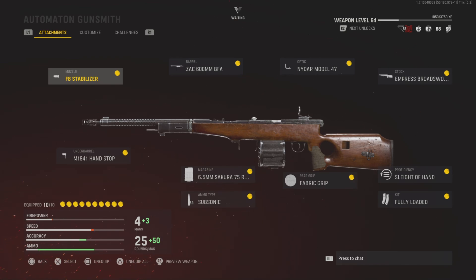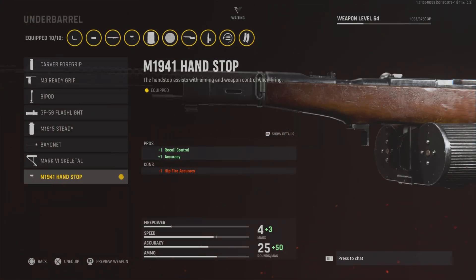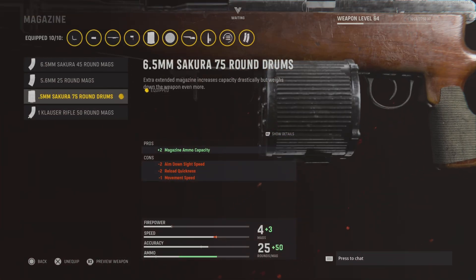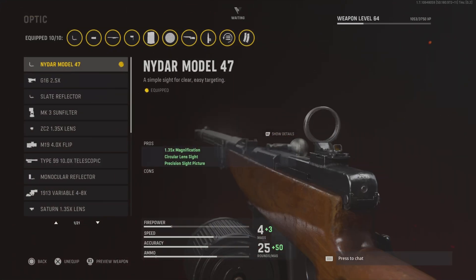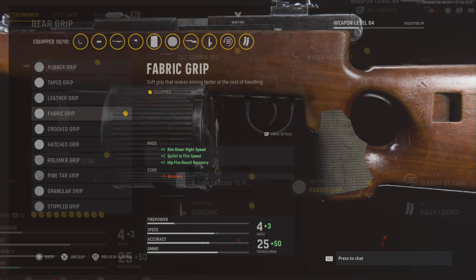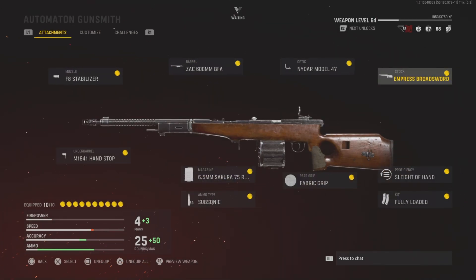Next up we have the Automation. For this weapon it literally has like no recoil, so I like to use attachments that pretty much just make this weapon have incredible accuracy. We have the F8 stabilizer, which increases the damage range and the accuracy. We've got the hand stop, which increases the accuracy. And then we've got the barrel, which also increases the accuracy. We've got the magazines — 75 round drums, which is a lot of bullets. We've got subsonic ammo type on this one to stay off the minimap, then any sight of your choice. Fabric grip for increased ADS time, sprint to fire time, etc. And then the stock, which increases your accuracy and ADS time as well. This is literally like a no recoil class setup — it's really, really good and I really recommend you guys using it.